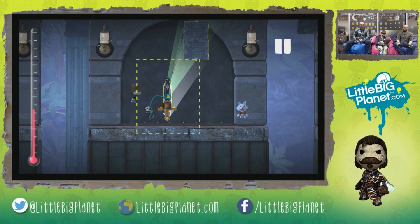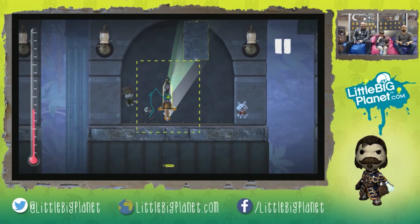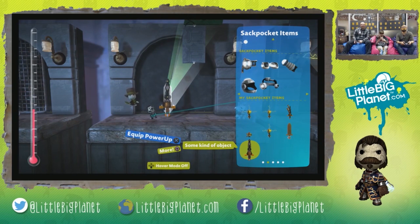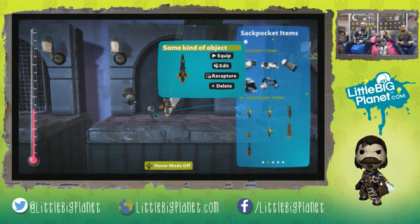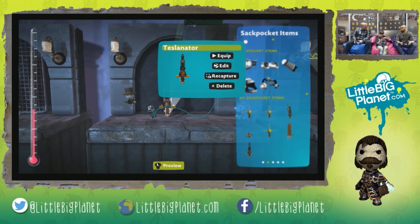We go ahead into our sci-fi items and global stuff once again to capture this new item. Our Tesla-nator shows up right there. We can actually rename it - so we can call it the Tesla-nator. You can rename whatever power-up you've captured to anything that you want.